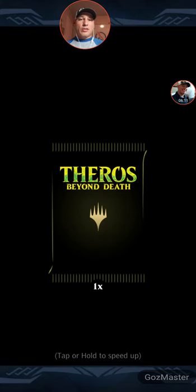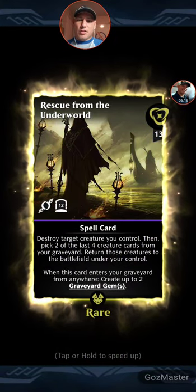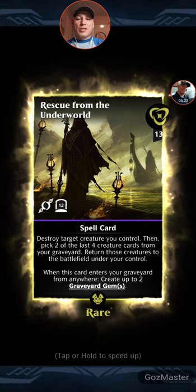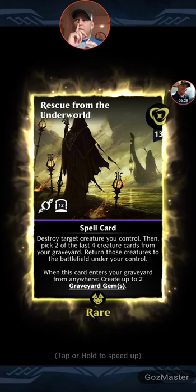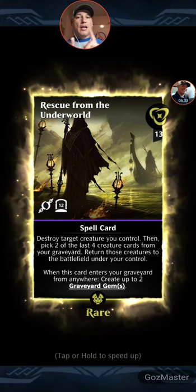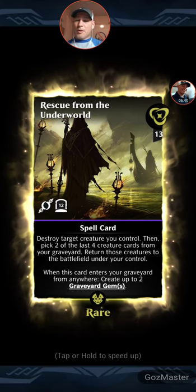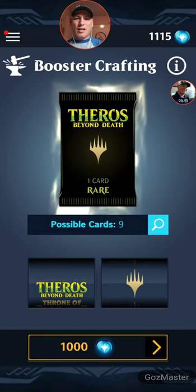Some of you might be wondering why not just use those 10,000 orbs to go get a masterpiece — well, because you have to be a member for six months. This is actually the card I want: destroy target creature you control, then pick two of the last four creature cards from your graveyard and return those creatures to the battlefield under your control. When this card enters the graveyard from anywhere, create up to two graveyard gems. You have two critters on the board — once you destroy that creature, you can bring two more back out. Really powerful card. I love reanimation cards.